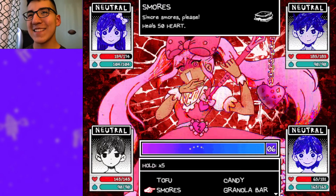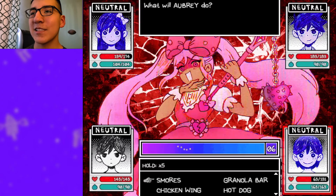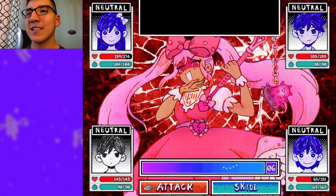Another useful thing is having healing items. You can see Kel is kind of dying, so we're gonna heal him real quick and then attack again.